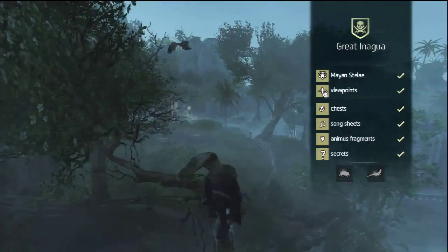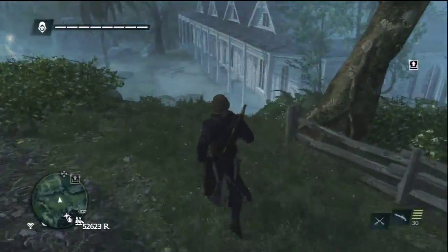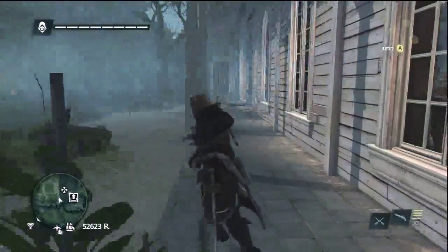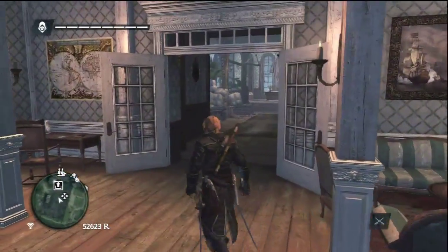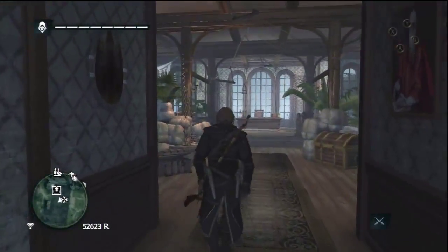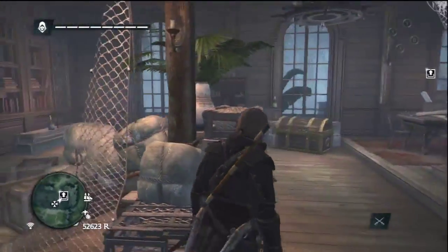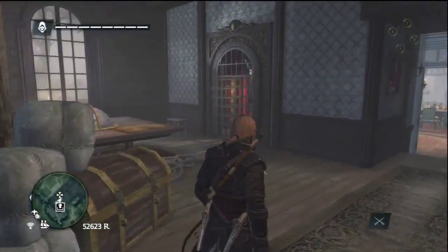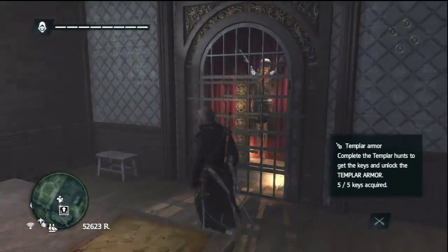Alright guys, we're in Great Inagua. Let's head to our house — look at this thing, it's like a mansion. I've been upgrading it too, not to its full potential but a decent amount. The multiplayer — they could have done so much with it. If they had a free-roam world like this where you and your friends could play, with naval battles and all that, it would be sick. But all it is is you and a couple people in Assassin missions, all looking like the same character. I just wasn't digging it.